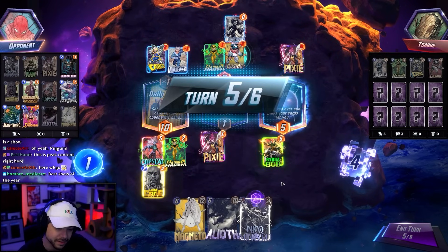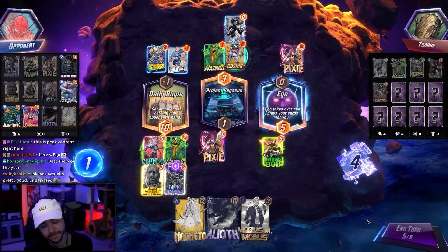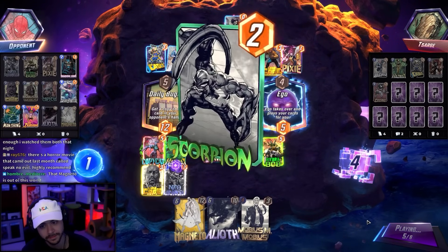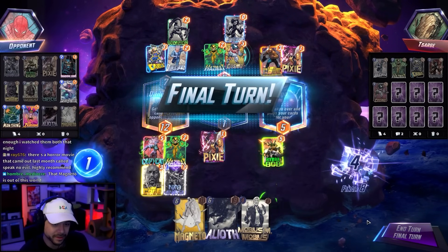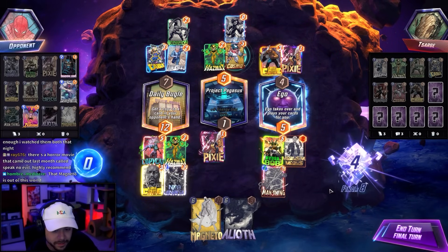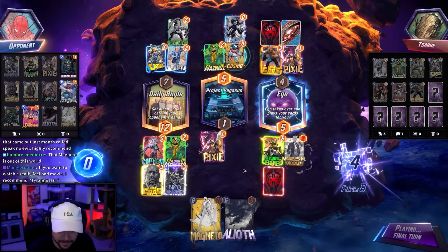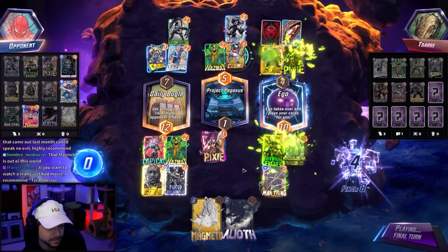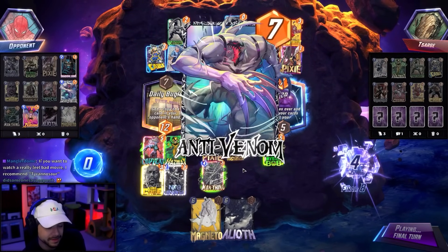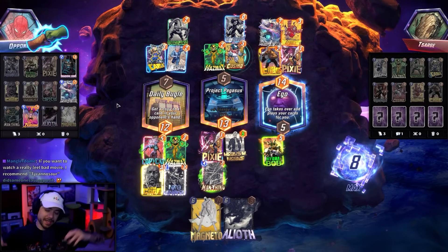This is very good — think we've won this one. How do you throw this? Maybe by playing Nico. They also have Luke and Magneto. Don't play five left — nice! This is a good amount of power. I don't think I've won an Ego game in like a year. Victory!